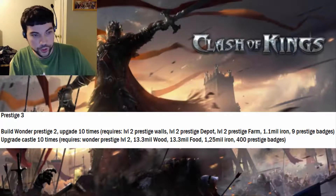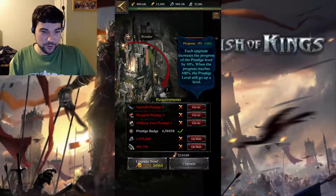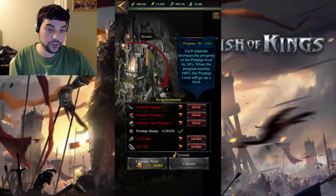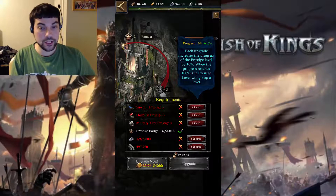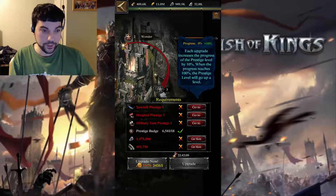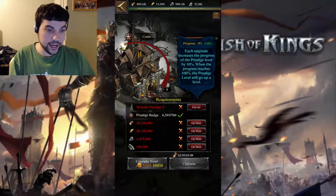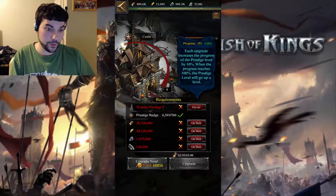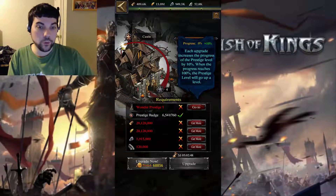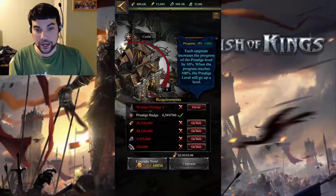Now for prestige 4, go back to your wonder. The building requirements are level 3 prestige hospital, level 3 prestige military tent, and level 3 prestige sawmill, along with the normal resource requirements. After that, go back to your castle and upgrade it 10 times — requiring 20.1 million wood, 20.1 million food, 1.91 million iron, and 120k mithril, as well as the prestige badges.